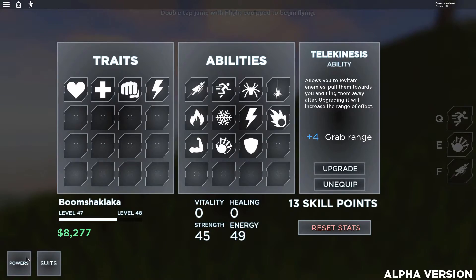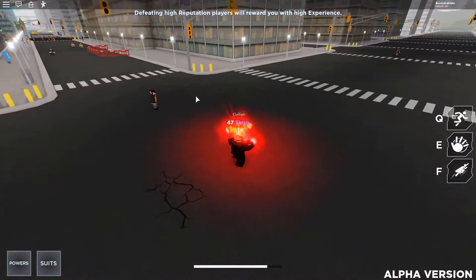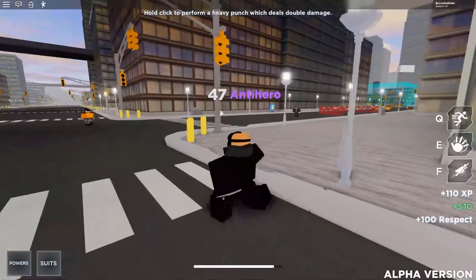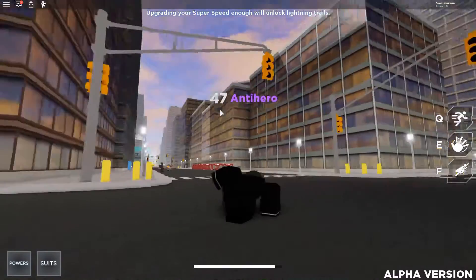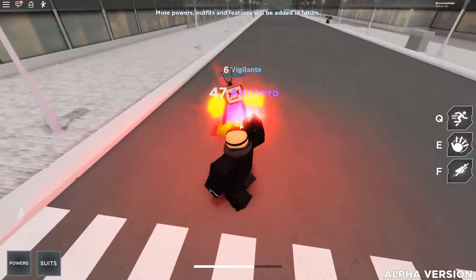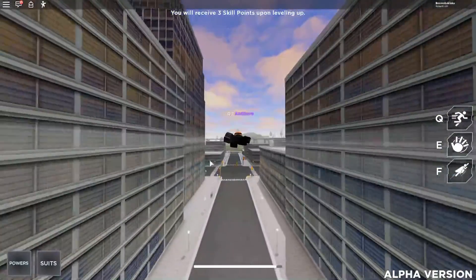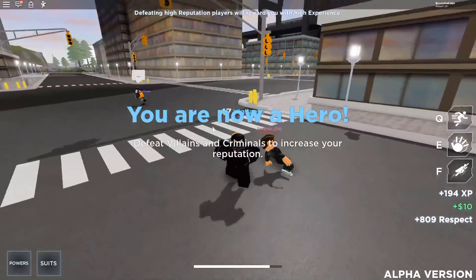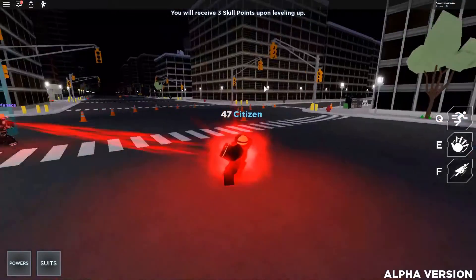Very nice telekinesis upgrade. Let's do this. Punch. Punch. This skill sucks. Punch. I am very strong now. I found my opponent. Very nice. Punch. Punch. What? I will let him live. Punch. I am holding him up. The actual best way to do it.